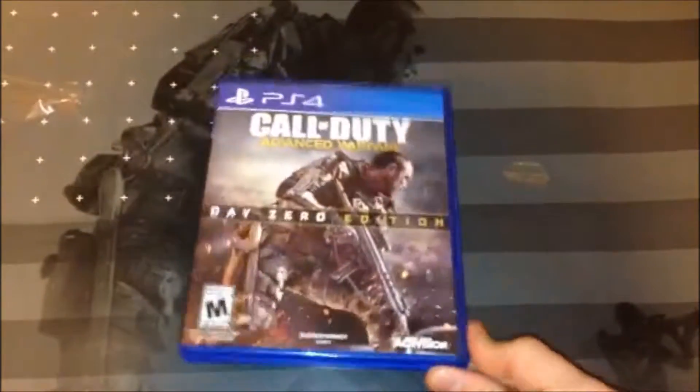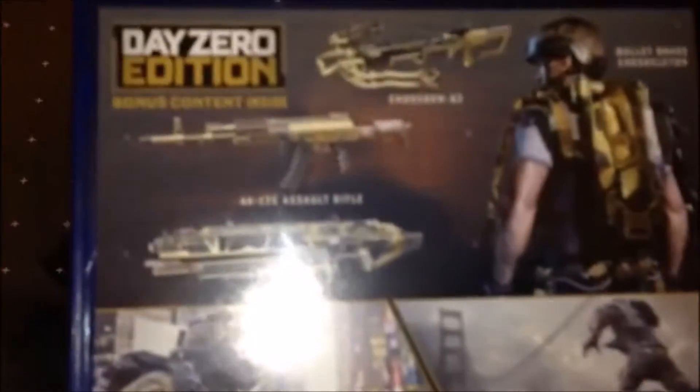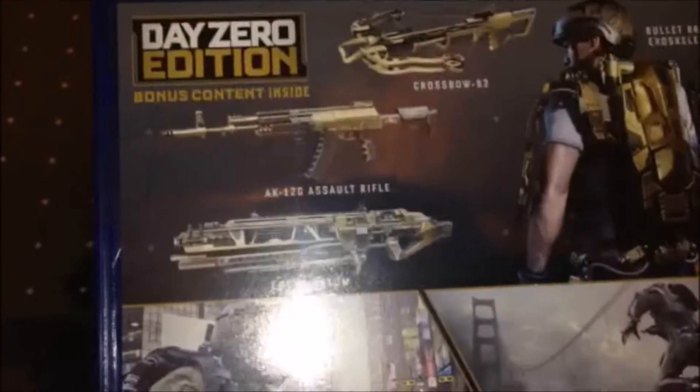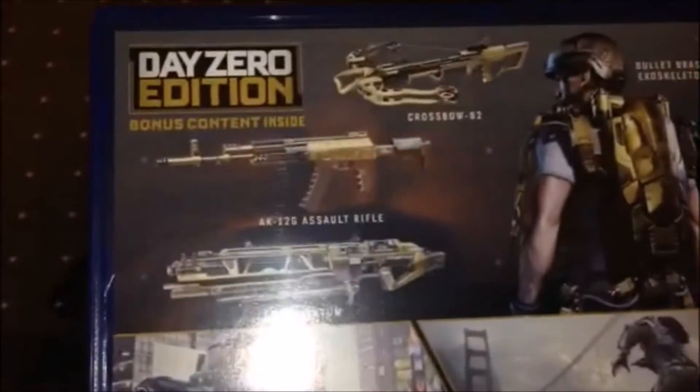Alright, the plastic is out, as you guys can see. Let's look at the back first. So there it is, Day Zero edition — we get some free goodies: the AK-12G assault rifle, EM-1 Quantum, and the crossbow.